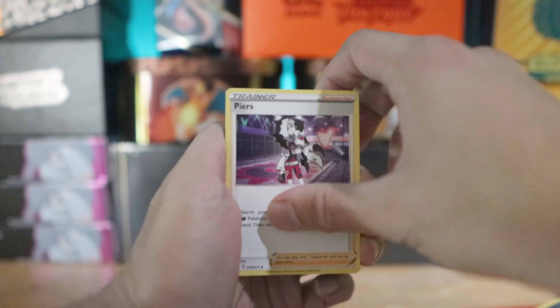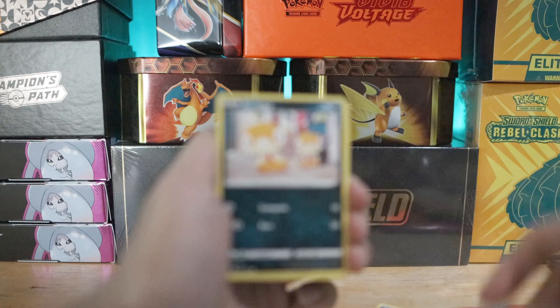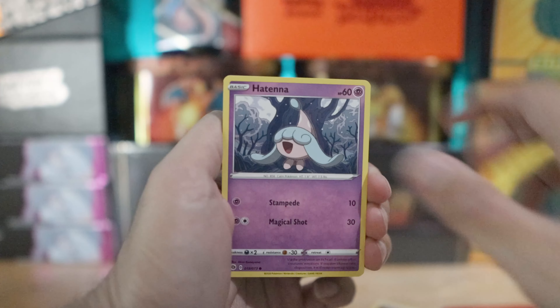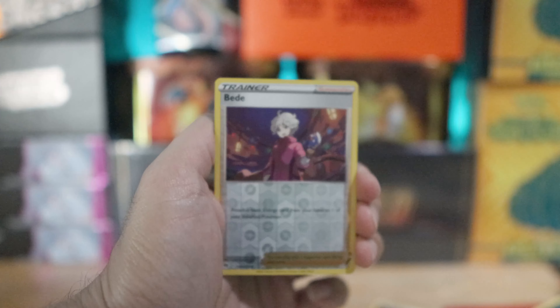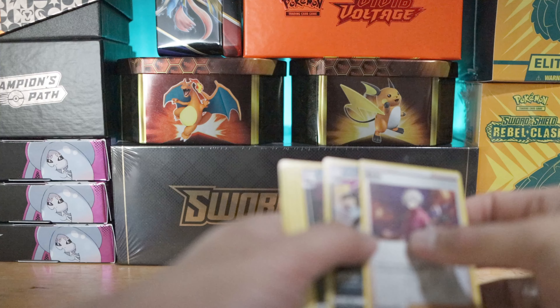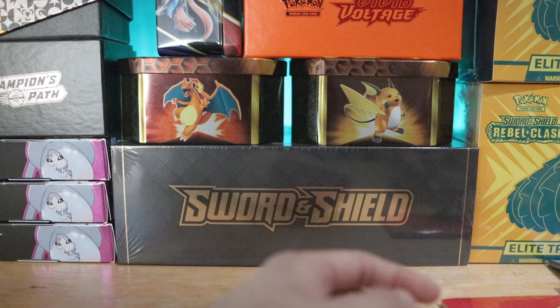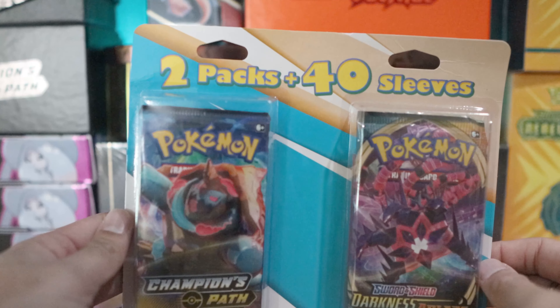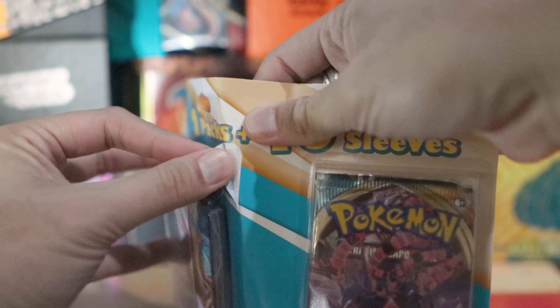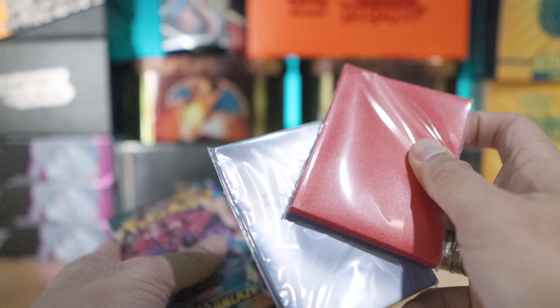We got Perrserker, Carvanha, Scraggy, Swablu, Galarian Linoone, and reverse holos of Bead - reverse holo is Bead and the rare. So far so suck. We'll do one more to play it safe and may need to break this video up because I'm not feeling very confident. I think this has been more indicative of my luck over anything else as opposed to getting resealed product.